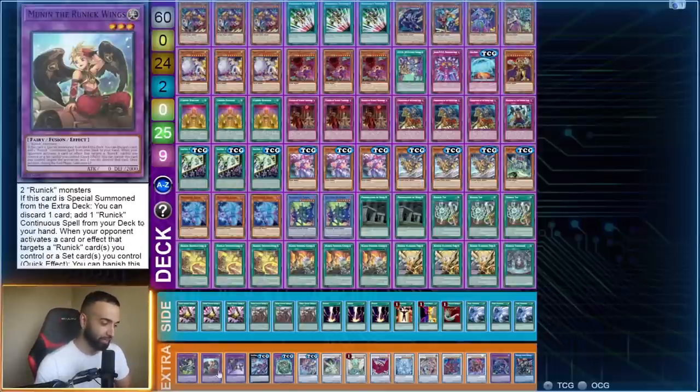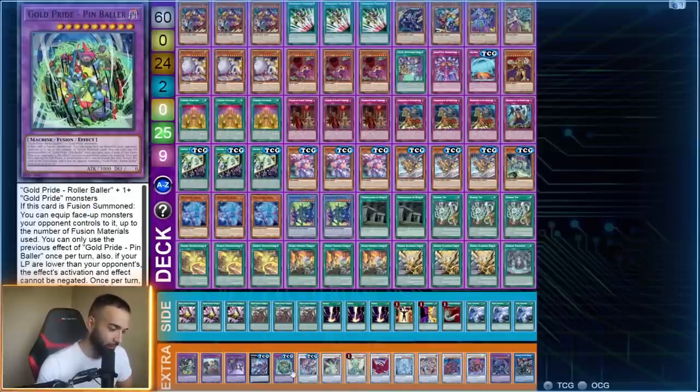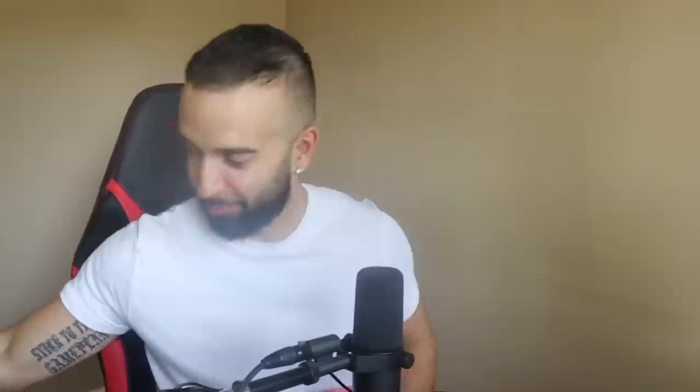The fact that you can side out Eldich to put in board breakers makes this so good. The extra deck could use some work — I want to insert Librarian plays but it's very tight on space. Hope you guys enjoyed the video, make sure to check out the deck boxes — they're beautiful. I'll see you guys next video. This deck is insane — peace.